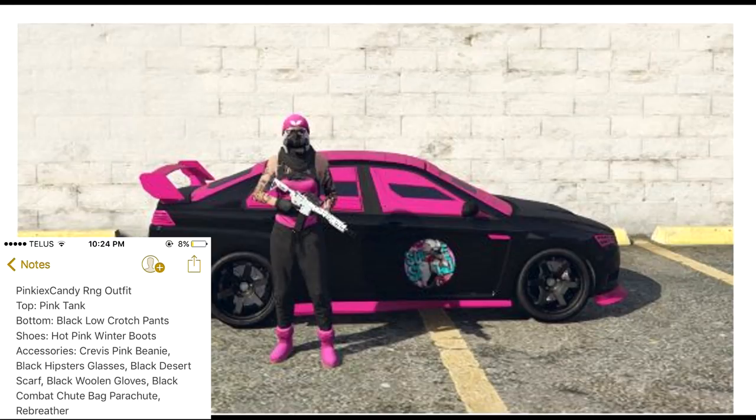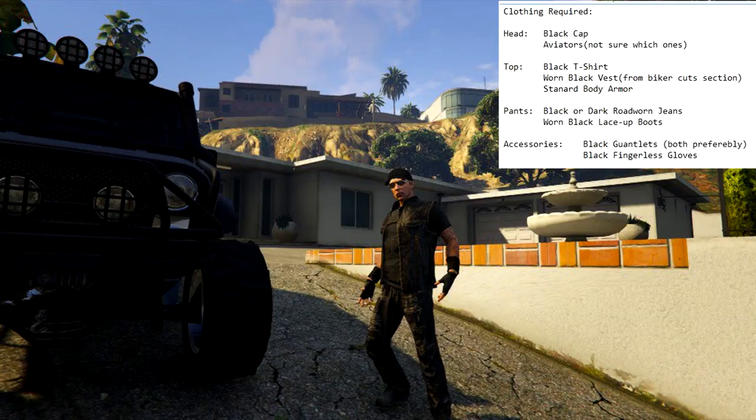The next one from her is called Pink Ex Candy RNG. So this one's a black and pink — not my favorite colors — but it does look cool if you are into those colors. It definitely is a nice looking outfit, and you can see it also matches her car in the background.